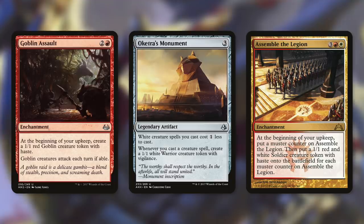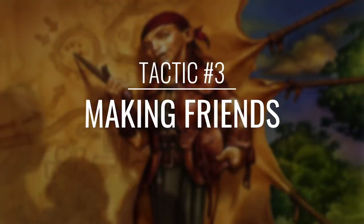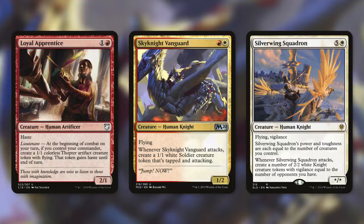Whenever we attack with a non-human, we get a human off the top. Let's go over some humans that can help us make non-humans as well with tactic number three: Making Friends. First up, there's Loyal Apprentice, which has Lieutenant. At the beginning of combat on your turn, if you control your commander, create a 1/1 thopter artifact creature token with flying. That token gains haste until end of turn. So every single turn that this and our commander are in play, we pump out a token that can get us more humans. And then whenever Skynight Vanguard attacks, we get a 1/1 white soldier creature token that's tapped and attacking. And finally, there's Silverwing Squadron, which is a star/star flying vigilance creature with power and toughness each equal to the number of creatures we control. This can become a huge threat, and it also has: whenever it attacks, create a number of 2/2 white knight creature tokens with vigilance equal to the number of opponents you have.